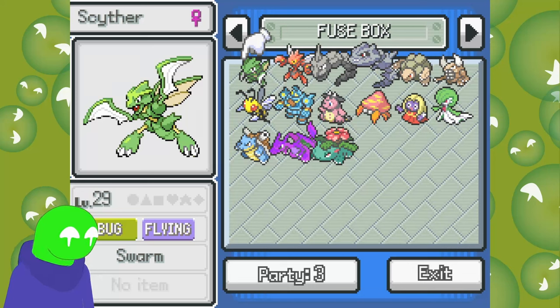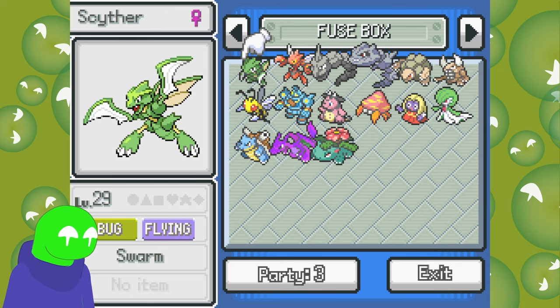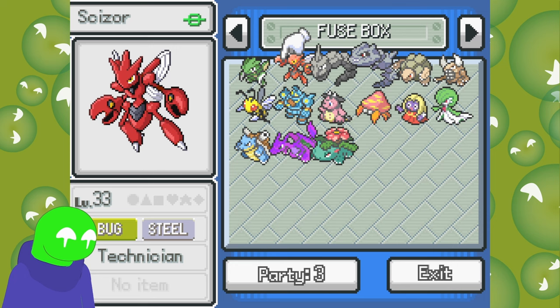Hello and welcome back to Pokemon Infinite Fusion. Today we're doing a steel or metal coat theme. This was mentioned by Cryo Xerxes — they said that Scizor is their favorite Pokemon and they'd like to see some fusions themed around that. So we're going to do kind of that.